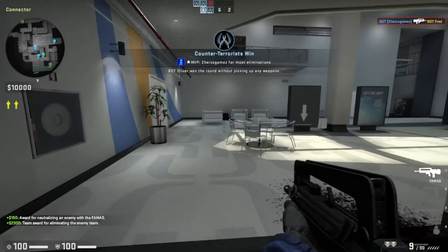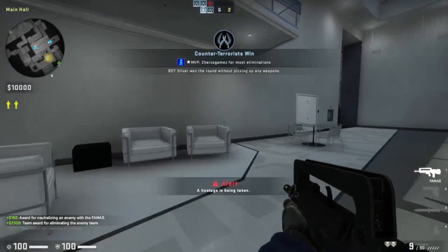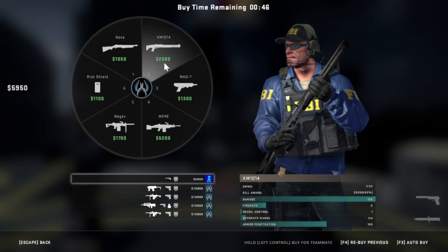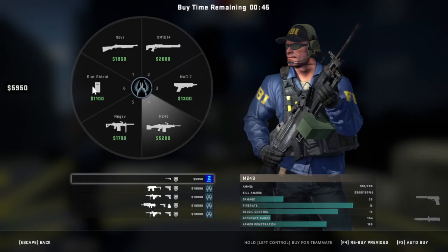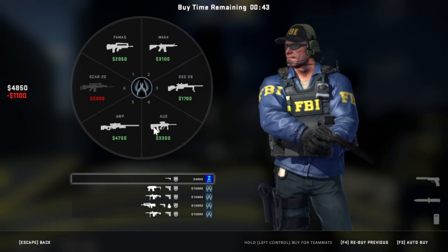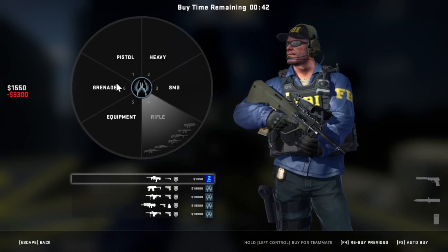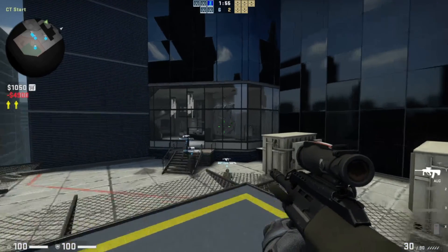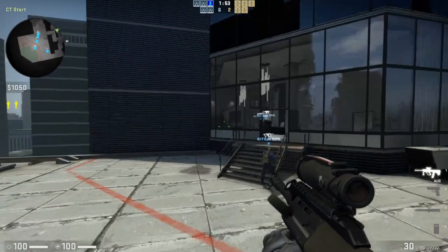We still have two more rounds left. Let's get a riot shield, AUG, and a Five-SeveN. We made a heavy purchase this round. Where are the enemies at?